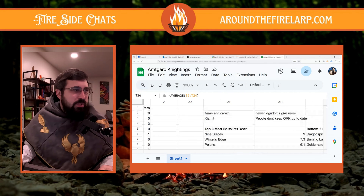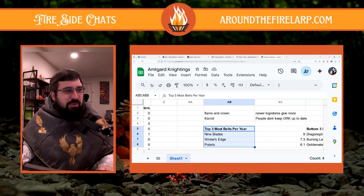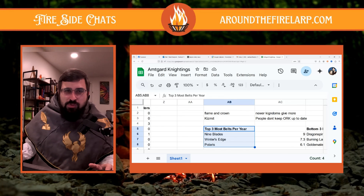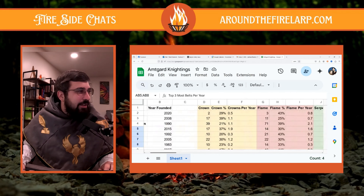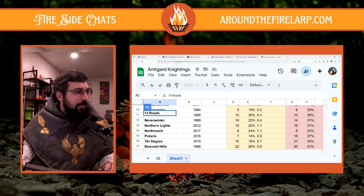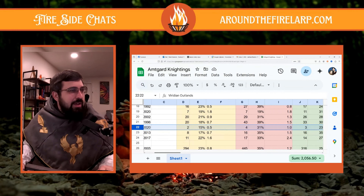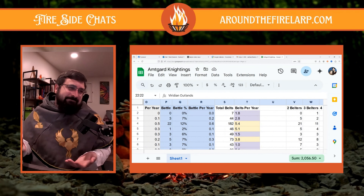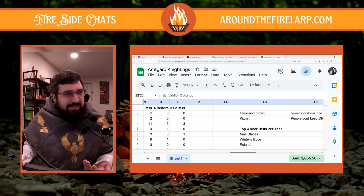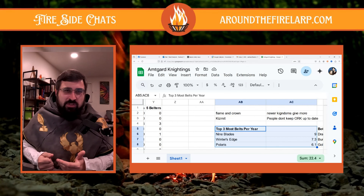The kingdoms that give the most belts per year are Nine Blades at nine belts per year, Winner's Edge at 7.3 belts per year, and Polaris at 6.1 belts per year. Now all of these kingdoms are relatively new, so you might think that means new kingdoms give out more — but that's not necessarily the case. Viridian Outlands, also founded in 2020, is at 3.3. And 13 Roads, also new, is at 1.8. So newer kingdoms tend to give out more, but it's not a blanket statement.